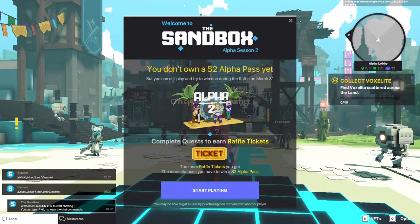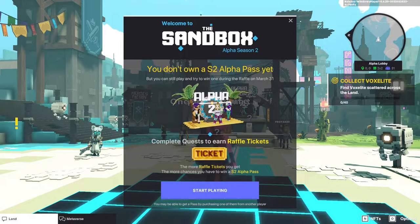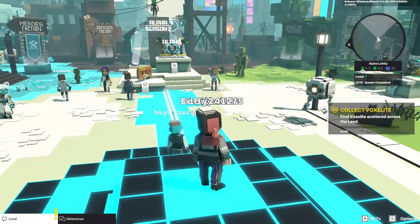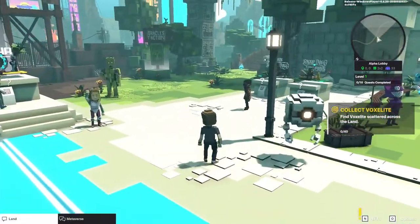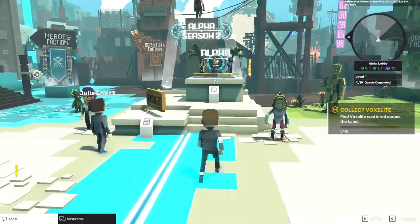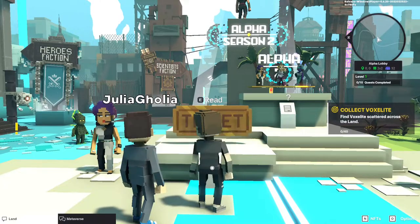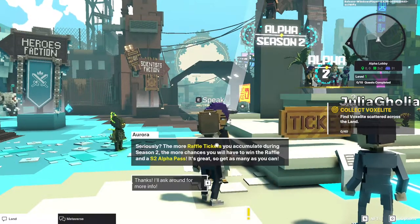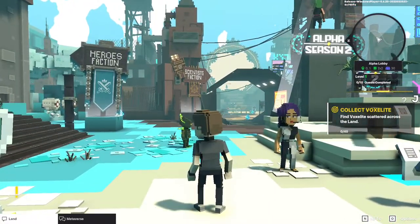When we join the game, we get this little welcome message, essentially reminding us that we don't have a season two alpha pass, but we can play and try to win one — like we just talked about. So we're just going to get into it. Here we are in the alpha lobby. Everybody kind of teleports in onto this bullseye here, and we can take a look at our avatar. You can zoom in and out using the mouse wheel. You can't go all the way into first-person view, but that's fine. There's some information here about the alpha season two and how to earn tickets, and there are a number of characters in here that you can talk to — they'll tell you additional information about earning raffle tickets and why you want them. Essentially, you need the raffle tickets to have a chance of earning Sand if you win the alpha season two pass.